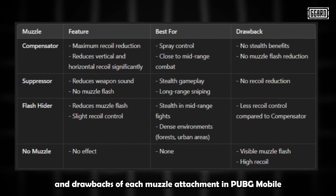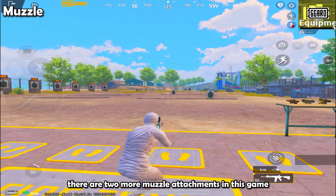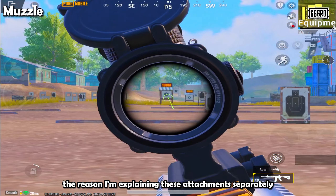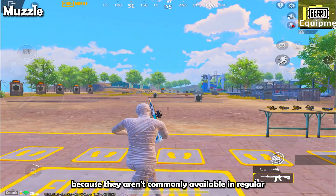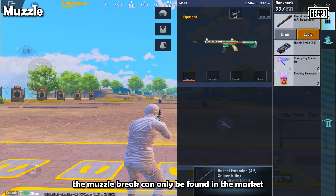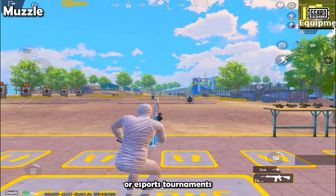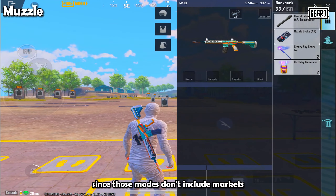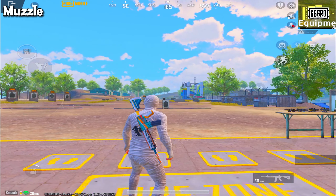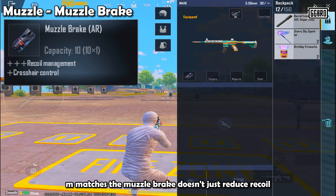Here is a table I've created to help you understand the key features, best uses, and drawbacks of each muzzle attachment in PUBG Mobile. Additionally, there are two more muzzle attachments in this game: the Muzzle Break and Barrel Extender. These aren't commonly available in regular matches — the Muzzle Break can only be found in the market, which is exclusive to classic modes and not available in custom room matches or eSports tournaments. The Barrel Extender is not available in classic matches.